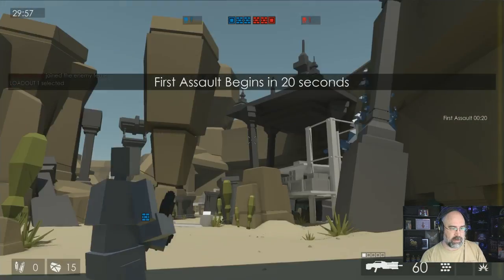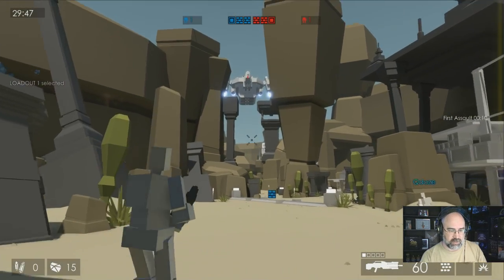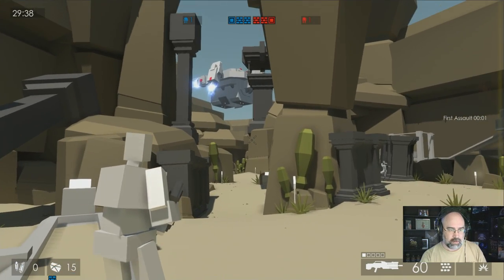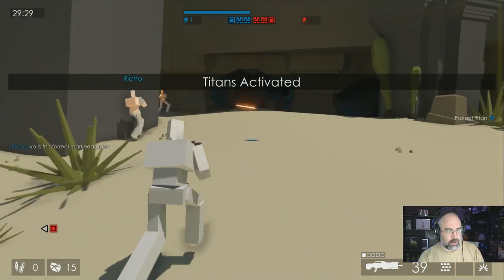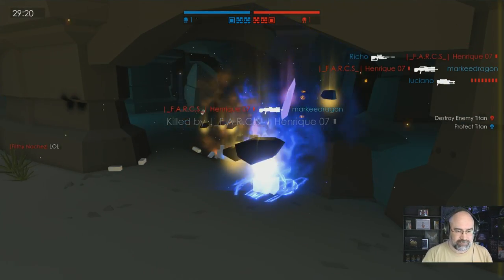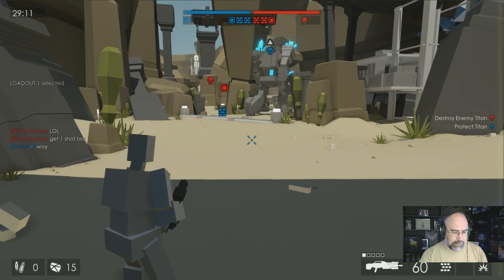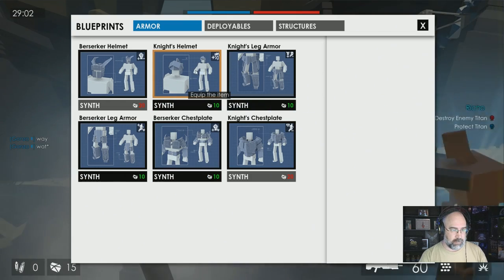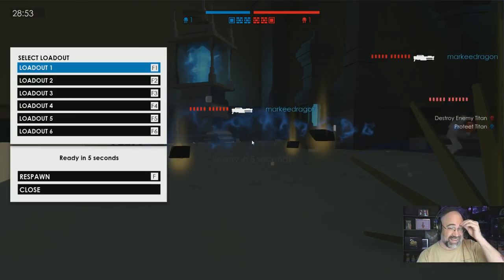I'm going to select my first loadout here. Protect my base from the enemy Titan — no problem. Oh, are they dropping off the Titans? Look at that spaceship up there, that's cool. Look at that guy, he's all geared up already — how does that happen? So you hit him and you can make different things here. Is somebody shooting me? I'm going to put on this helmet... and I got killed while crafting. That sucks.